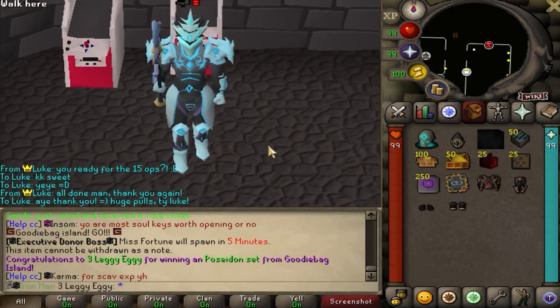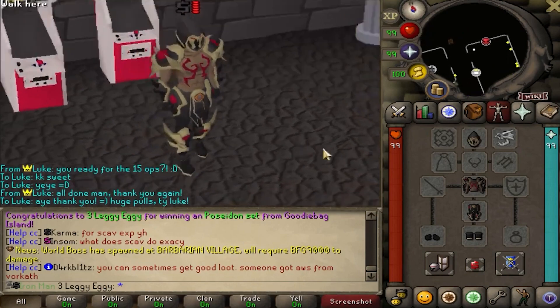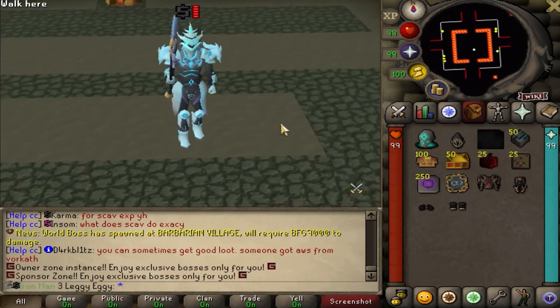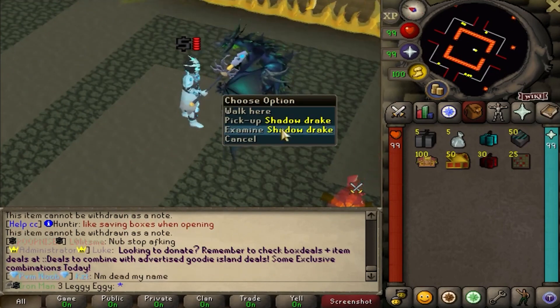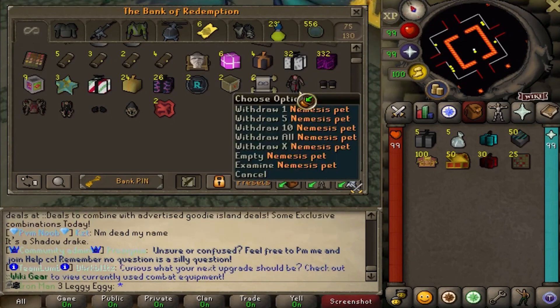Real quick, got a bit of organizing to do and then another opening. Still can't believe another Shadow Drake - easily the best looking pet in game. I do already have one as Battle Pet, but now I have two. Also first Nemesis there, just saying - never had one on this account.